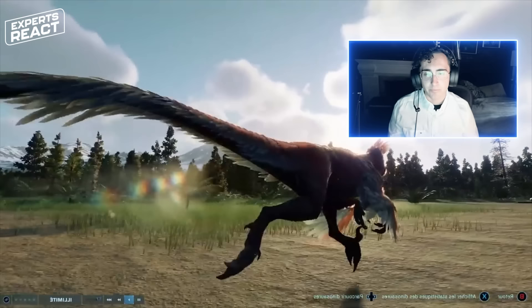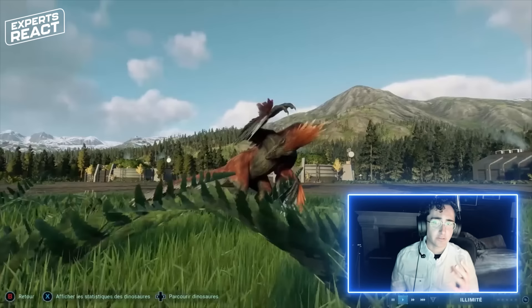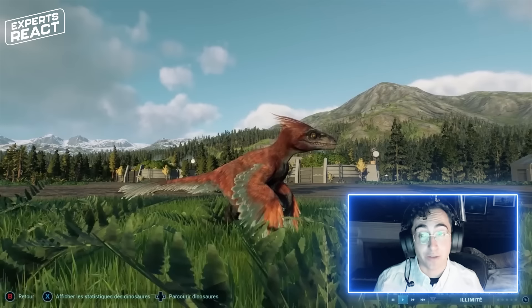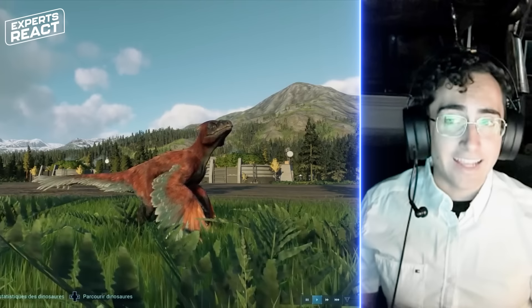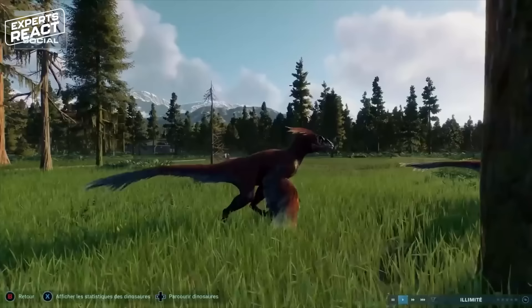One inaccurate detail in Pyroraptor is that the teeth in the upper jaw continue far too far back. It's a common trait of dinosaurs that the tooth row actually ends well anterior to the eye socket. None of the skull bones of Pyroraptor are known, so we have no idea what its head looked like — in fact, we have no idea what most of the animal looked like. It does seem like good character design to take the freedom imparted by an incomplete fossil record and use it to develop a very interesting and distinctive character design — something very memorable for an audience who might only see the animal briefly.